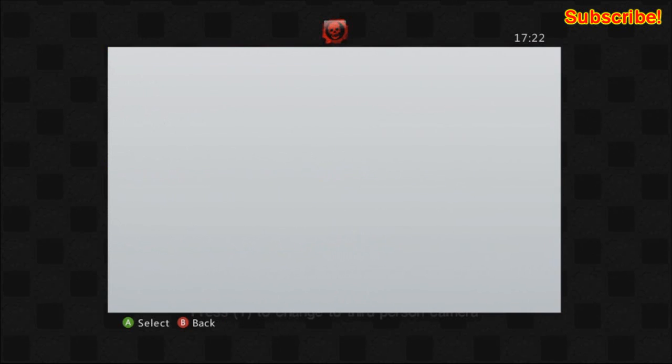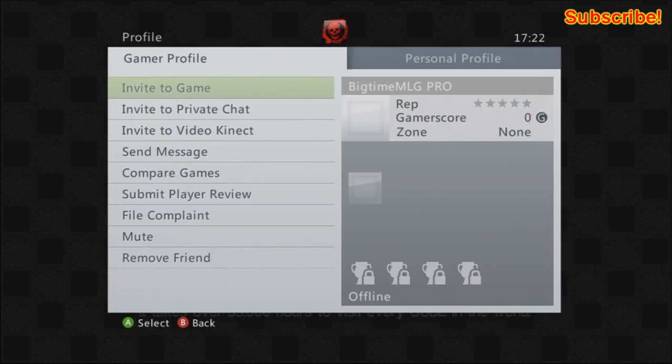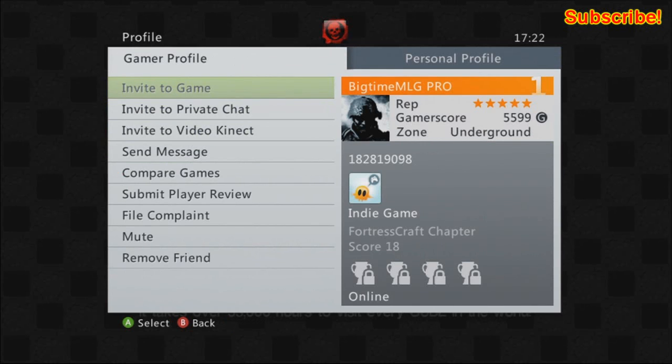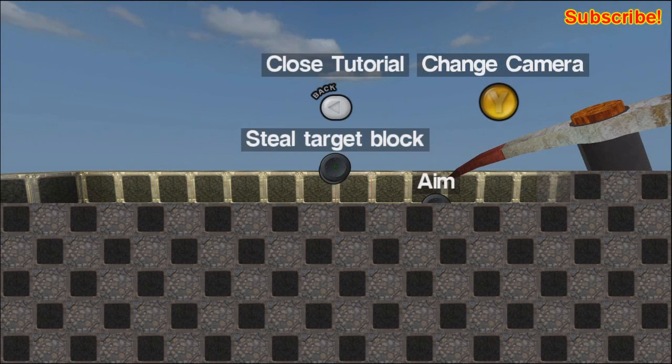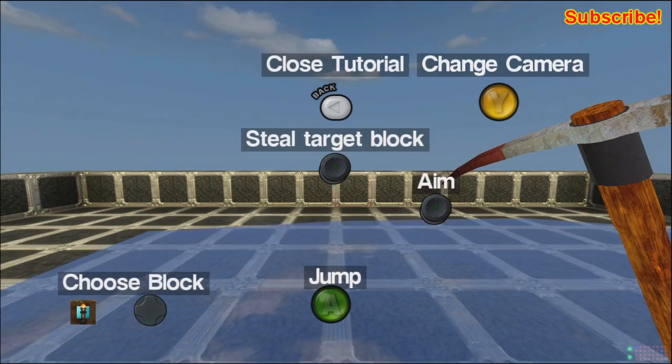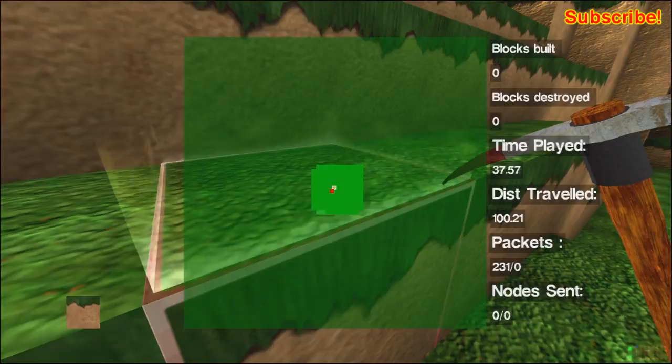FortressCraft was sort of inspired by Minecraft — that's what it even says on their official website. But there's no code used from Minecraft, it's not a complete copy of Minecraft, although obviously there are a lot of similarities. Pretty much the game is Minecraft with better graphics. It's on Xbox and the controls are kind of weird.